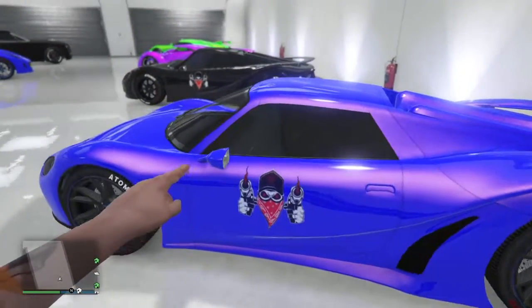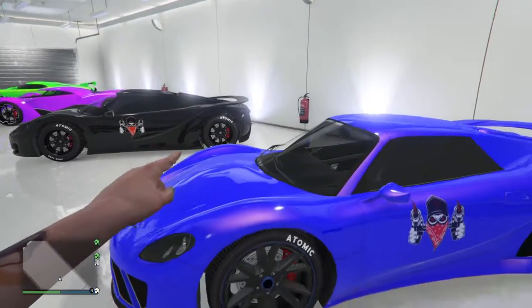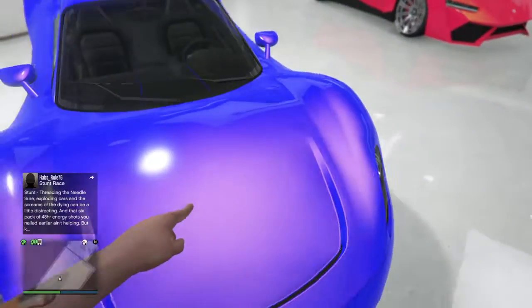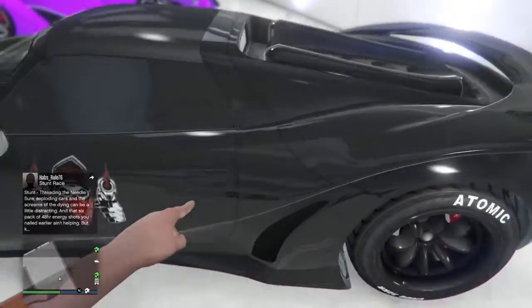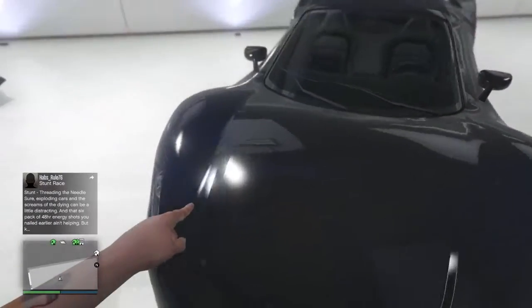And there's my emblem, if you guys want to join my crew — well, not my crew exactly. Yeah, that's pretty nice. Here's my black Pfister, black on black, you know, I'm all down with that.